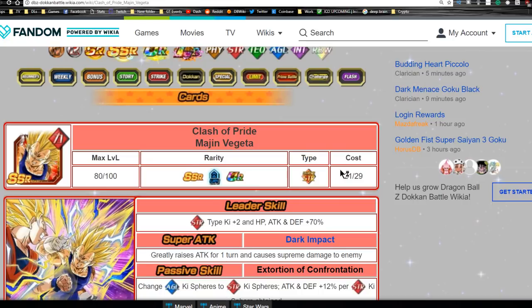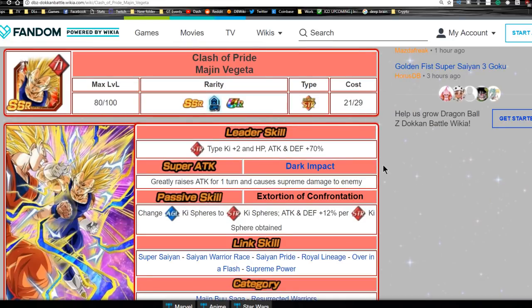Now we're jumping over to 'Clash of Pride' Majin Vegeta. His leader ability is Strength type Ki plus 2, HP, Attack and Defense plus 70 percent — same as the Goku. His super attack Dark Impact greatly raises Attack for one turn and causes supreme damage — same as Goku except instead of Defense he does Attack. His passive skill 'Extortion of Confrontation' is the exact opposite Ki orb manipulator: Agility to Strength as opposed to Strength to Agility.